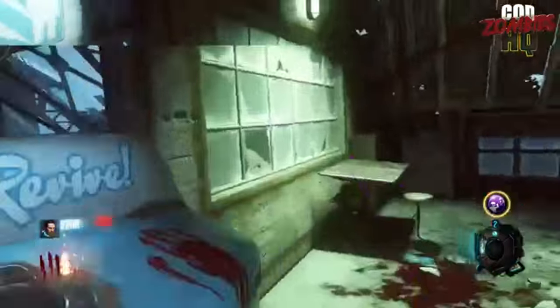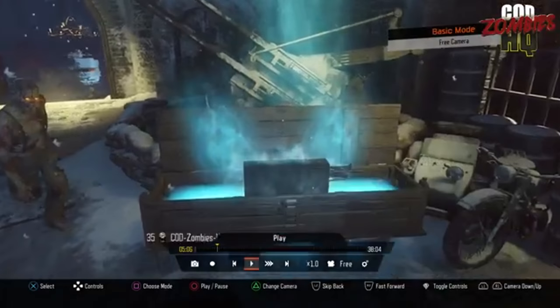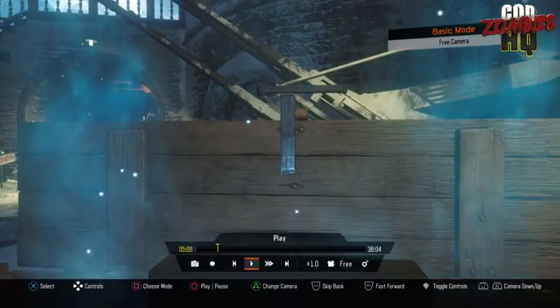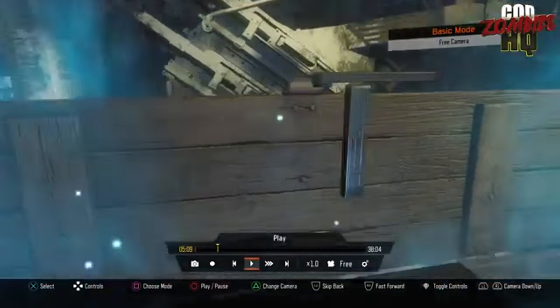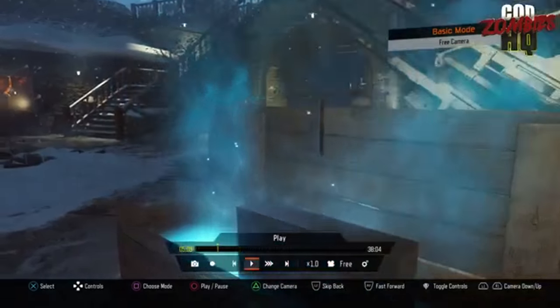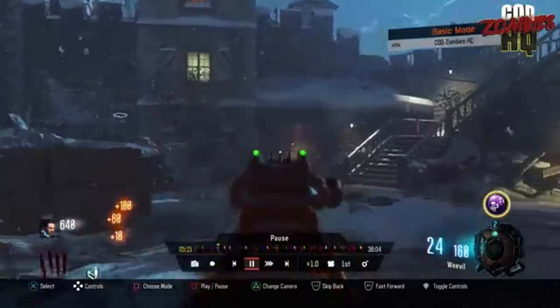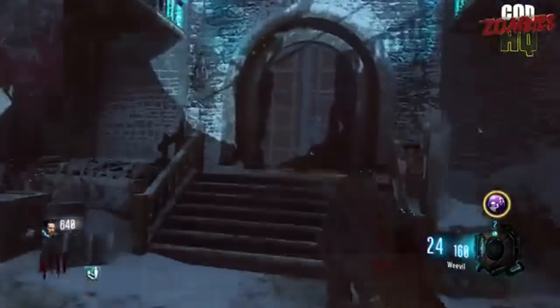This is only viewable in theater mode, not being played live. Next up, we have a totally glitched out mystery box — at the end we can see what we've determined is the trigger and magazine mechanism of the Pharaoh, but when it's picked up it turns into the Weevil.